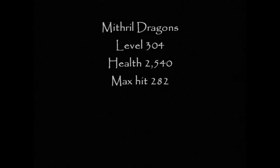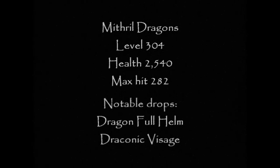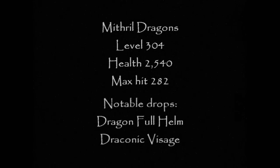Mithril dragons are level 304, they have 2540 health. They can hit up to 282 with melee and they can drop the dragon full helm and the draconic visage.